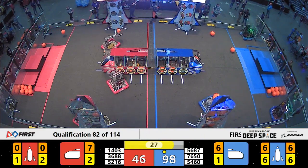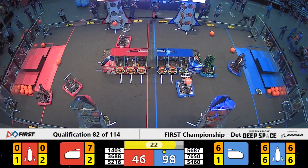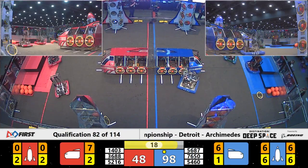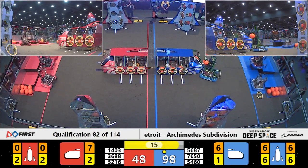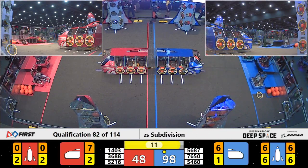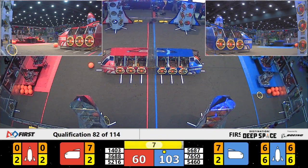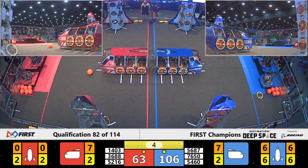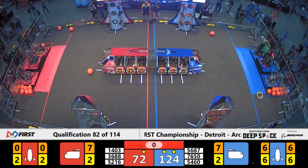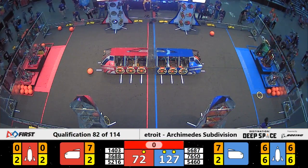The Blue Alliance putting on a big dominant match, now able to completely load both of their Rockets. As the end period begins, we see the Outliers quickly lifting themselves up to level three of the HAB. Over on the Red Alliance, Evil Empire is attempting to do the same with five seconds to go. It looks like both alliances may be able to get two robots on level two of the HAB and one on level three, for a combined 24 points.